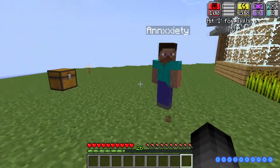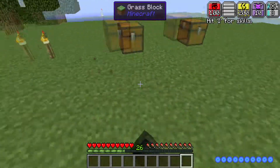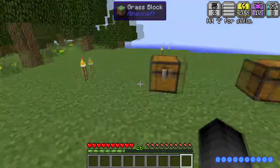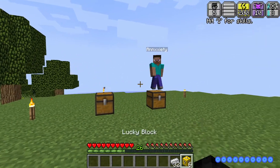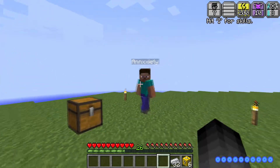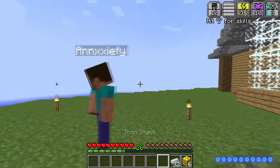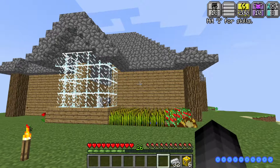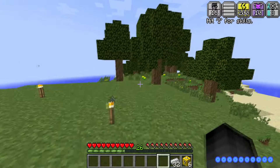All right — like I said, this is a special episode because today we're gonna be opening some lucky blocks. I took all the gold that we got from mining and turned them into these. I only had enough to make six each, but we also have some iron ingots to up our chances. We don't want to open them here because our beautiful house — or this whole island — could potentially be destroyed.